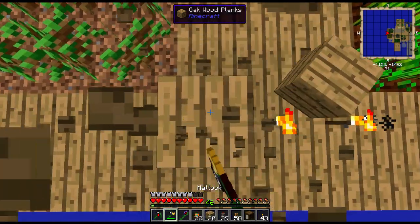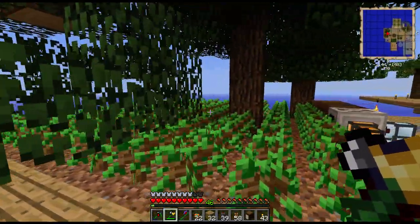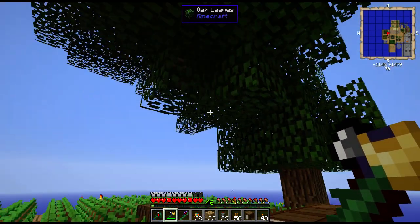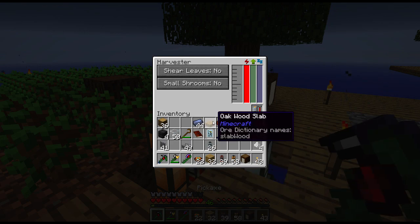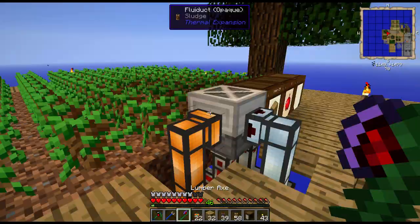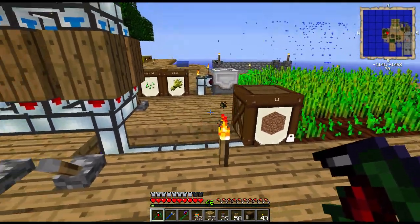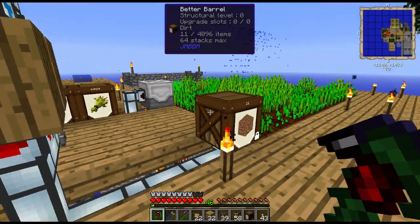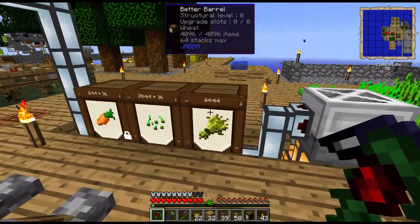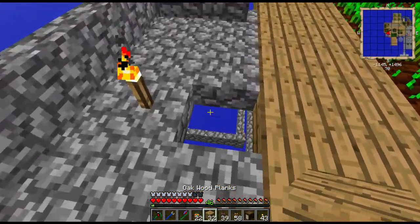So I have set up a bit of a loop back down there, so that trees that grow here, when they're cut down, all the saplings that it makes will go back into the tree farm in the middle. Let's just switch that on to get the sludge out. Eventually I will get it so that any overflow saplings will go to this system here. Right now it's taking the overflow wheat and eventually the overflow carrots.